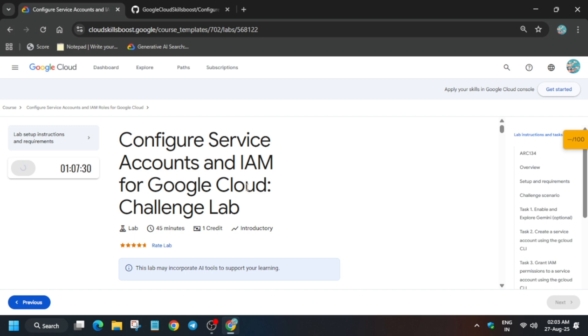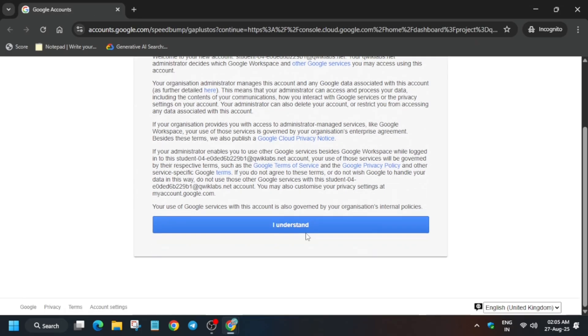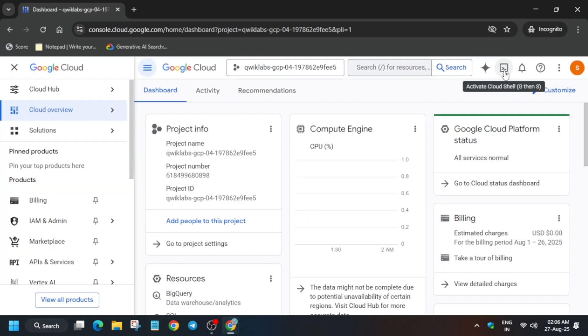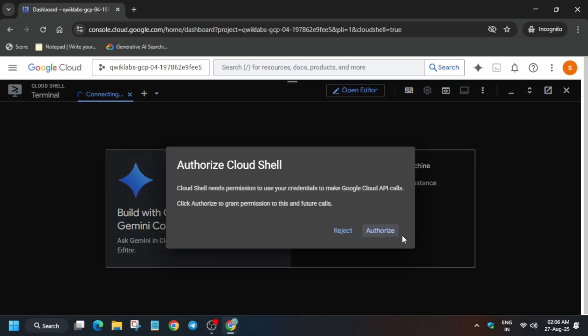If you want to enable the Check My Progress bar, you can check the description box of this video. Once you start the lab, open the console incognito window. Here you will get a pop-up — if you get one, just click on Agree and Continue. If you're not getting it, activate the Cloud Shell by clicking on it. Another pop-up will come — click on Continue and then Authorize. Just authorize yourself.